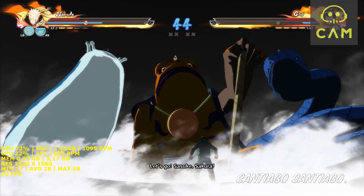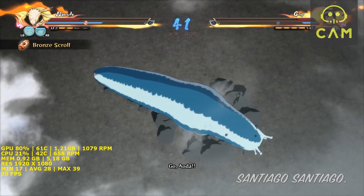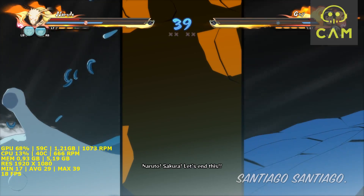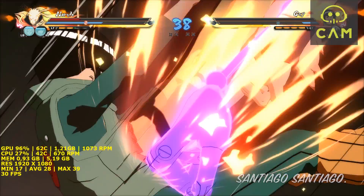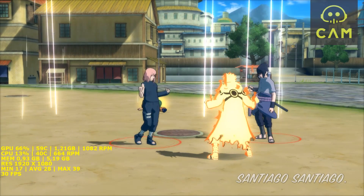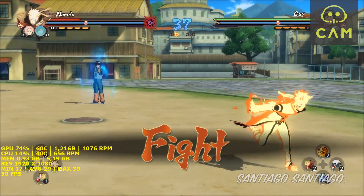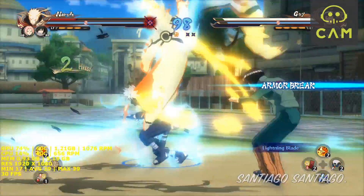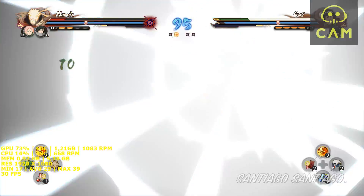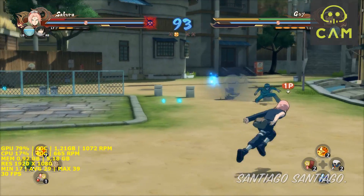Yeah, it dropped below 30 just for a second, then dropped even more. The shadows are very smooth on the characters though. On the outside world environment, not so much — even on high settings the shadows on the building in the back aren't very high quality, but on the floor they look very good.